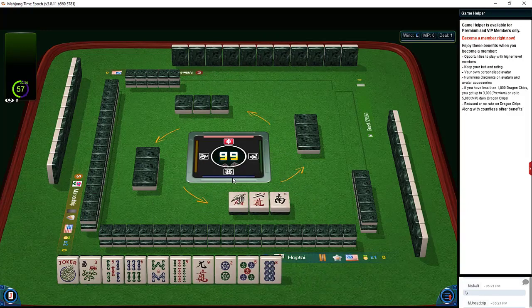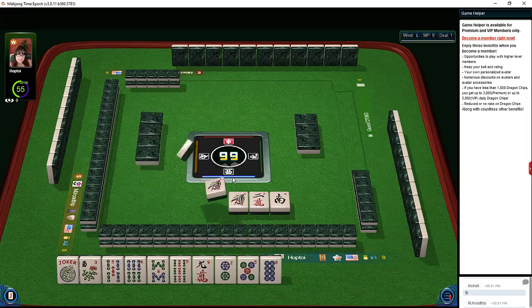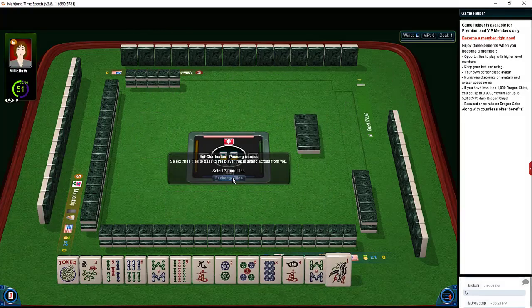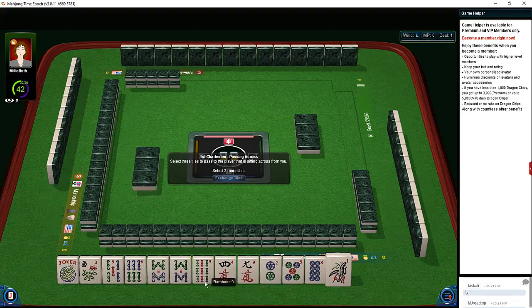Right now the predominant pattern is consecutive run, maybe, or big odds. We have our first multiple — an eight. So we have four and eight. Anytime I get a new multiple I reassess. We could maybe do a two-six-eight hand instead of consecutive run, so let's let the one bam go and keep the eights.